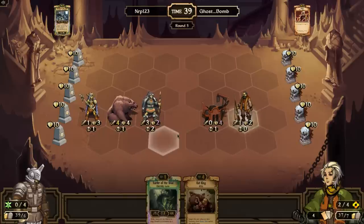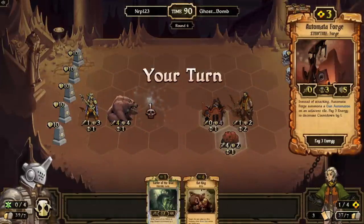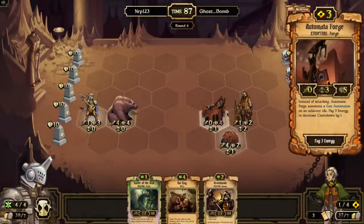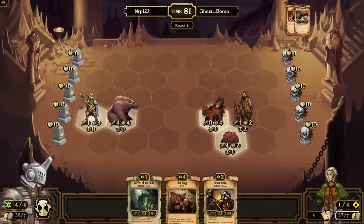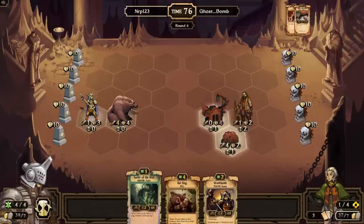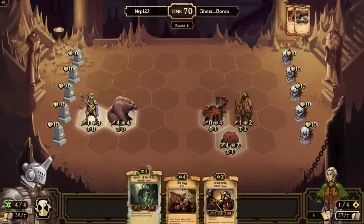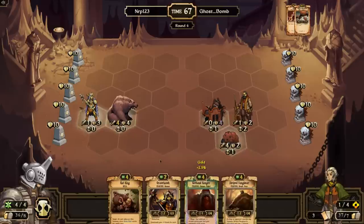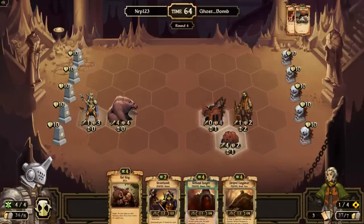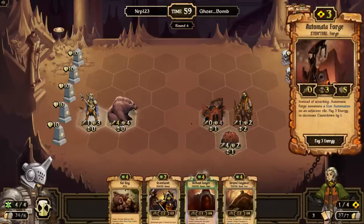A Copper Auto appears. I thought maybe Ghost Bomb would just pump the Forge, but okay. I'll get rid of the Vetter because I want to draw an enchantment or a Ragged Wolf so I can destroy this Copper Auto and Forge. I don't have the right draw — there are so many Shamans in this deck. I won't be able to destroy the Copper Auto, but I do want to destroy the Forge, so I'll play a Rat King.